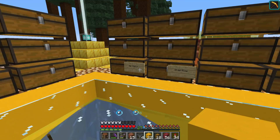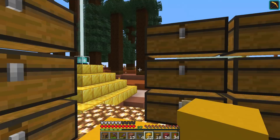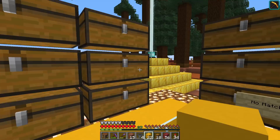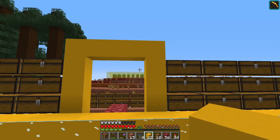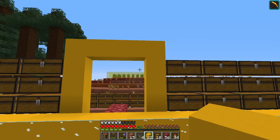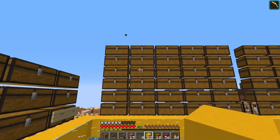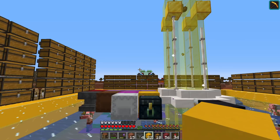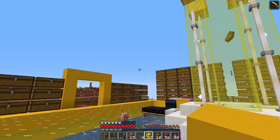If an item matches a column it will go in, and if not it'll go to the next one all the way around. Over here we're going to have some chests for no matches - so if I haven't configured a chest for an item it'll end up here, and I can then stick those items into the sorting system. Over here is a whole bunch of chests for overflow, just in case any silos get filled up. Any shulker boxes we put in the system will end up in this column. The system can be configured to sort 1,620 different items - that's more items than there are in the game, so we should be good. There's just over 700 items currently in the game, so we're fine on that front.